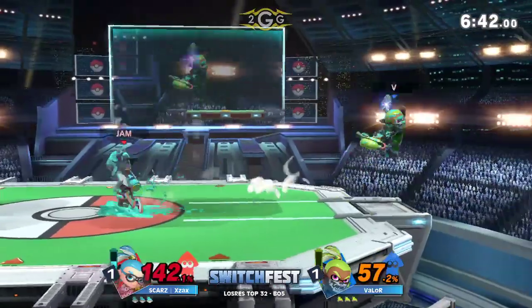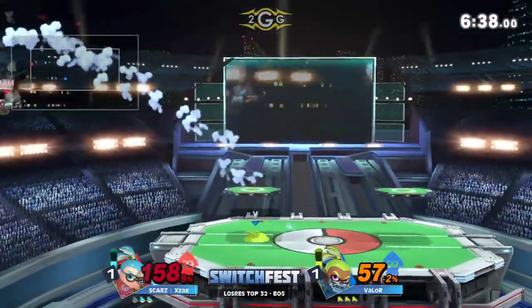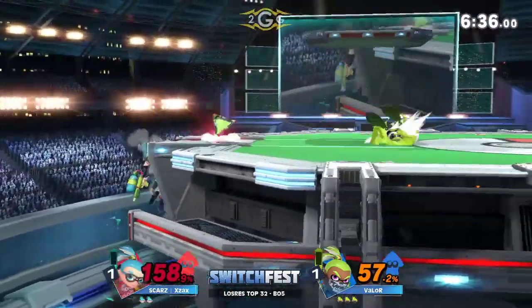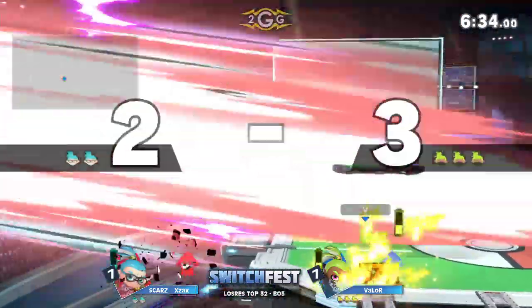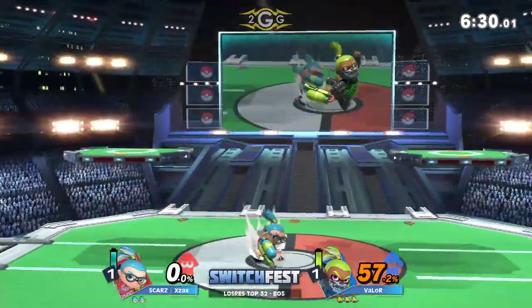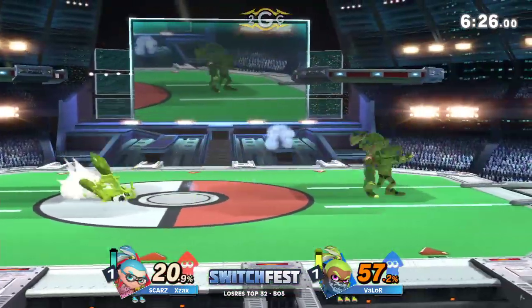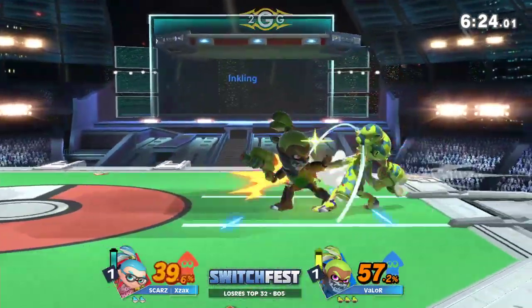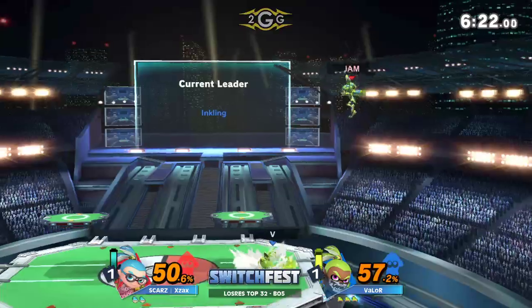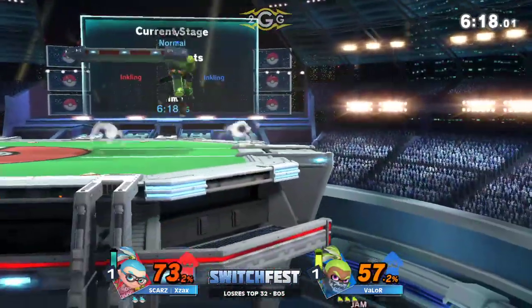Going deep, opting for Nair though. Usually we like to see fair off stage, but interesting option nonetheless. Valor very often just exerting all of his ink, playing on an empty tank for a lot of this match. It seems like he's just so confident in his own movement and neutral with the character that it doesn't even matter if he has ink or not. Double splat bomb at the ledge, nice call with the back air, and using the opportunities when he takes his opponent's stock to fully recharge his ink.